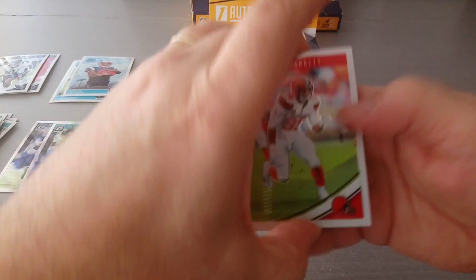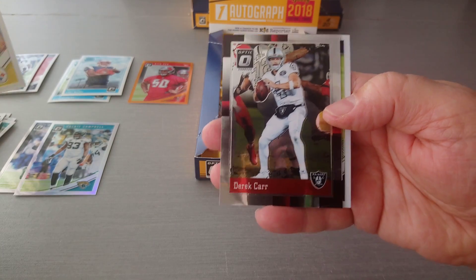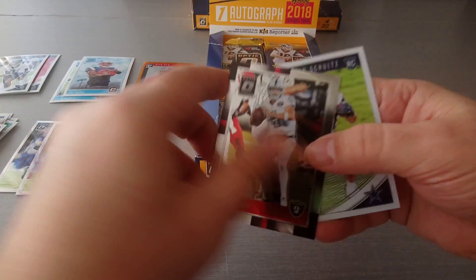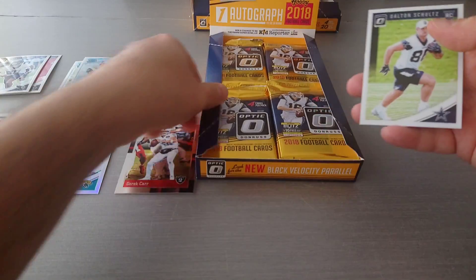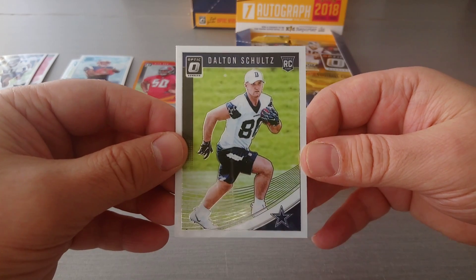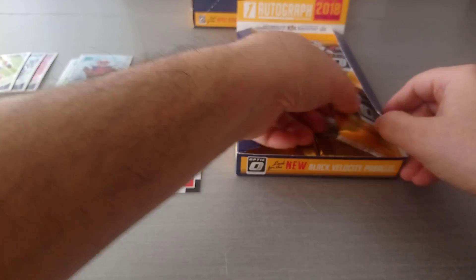We've got an insert here - Miles Garrett, Big Ben, Derek Carr, and a 1988 Donruss Tribute - nice! That's our first subset of the opening. Dalton Schultz, slowly coming along as a tight end for the Cowboys, is the rookie.